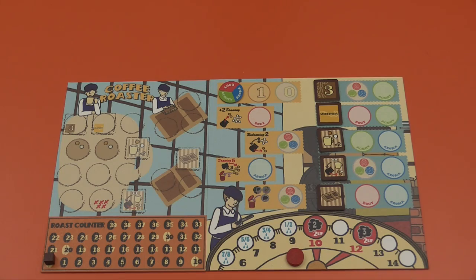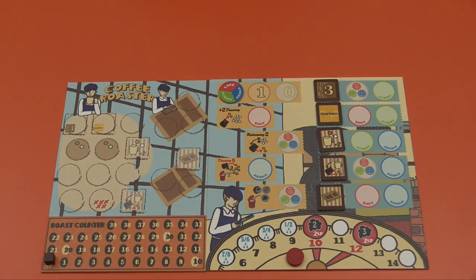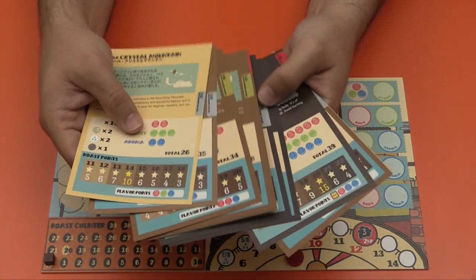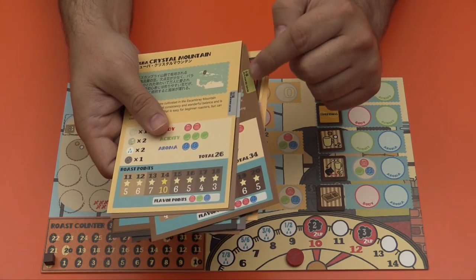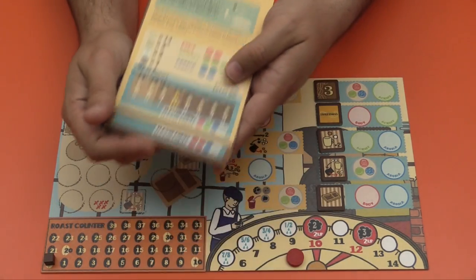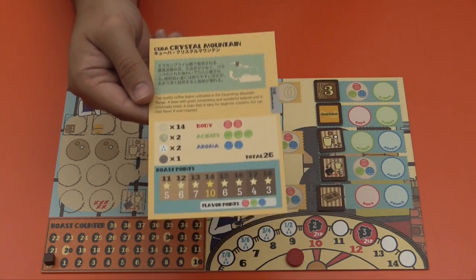To get ready to play, you are going to put out the board with some tokens on it. You figure out if you want to play the full game or the shorter one-round game instead of three rounds, and then figure out what brews you want to work on. The game comes with quite a few of these, and they're all double-sided. You also have on the side a beginner level, advanced, or expert level. For now, I'll just pick one of the easy ones.